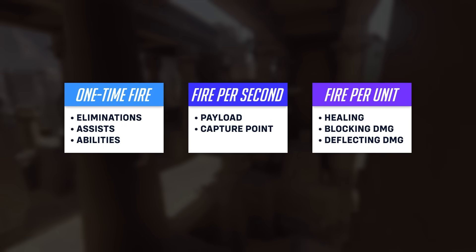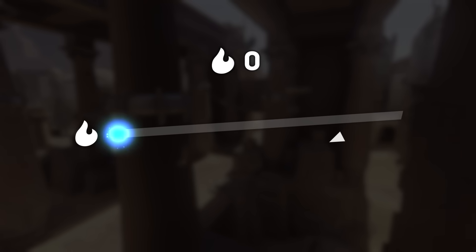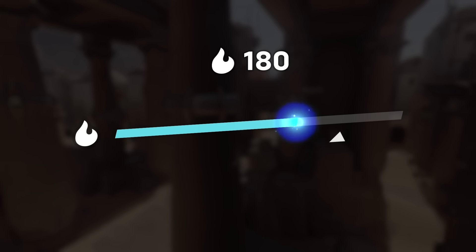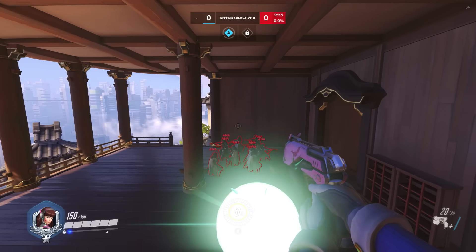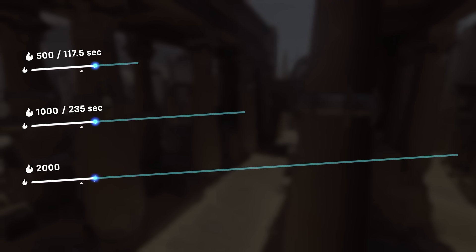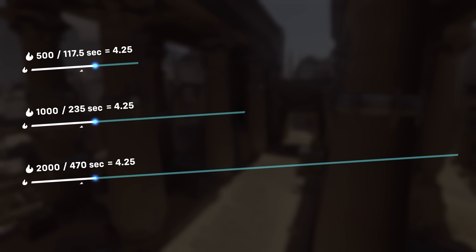That covers every method of gaining fire, but it only paints half the picture — everything that goes up must come down. In general, the fire meter constantly drains at a rate of 4.25 fire per second. We can confirm this by timing how long it takes for the fire meter to fully deplete from different amounts of fire: at 500 fire it takes 117 seconds, with 1000 fire it takes 235 seconds, and at 2000 fire it takes 470 seconds. All of these result in the 4.25 value.